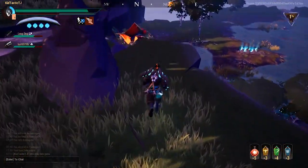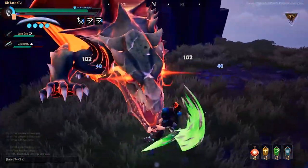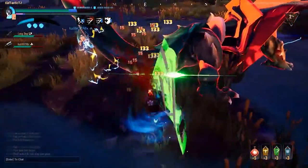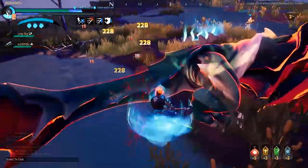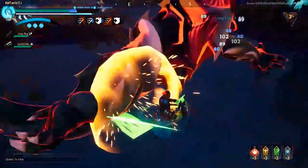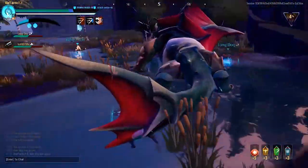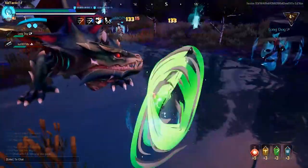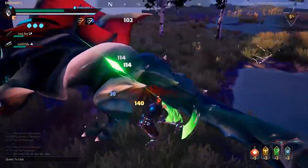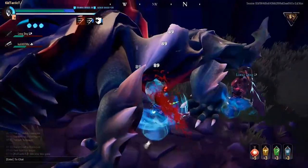Now it's time for my opinion — what I think Dauntless should add to their UI. One thing I think they should add is a weapon tracking system where you could go to the blacksmith or armorsmith, click a button, and choose a weapon or piece of armor to track. This could show up in the top right of the screen — there's a lot of empty space there in town — and it would display the weapon name, type, and what resources are still needed to craft it.